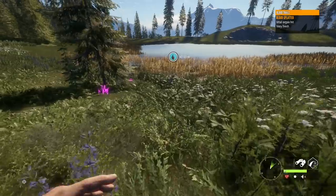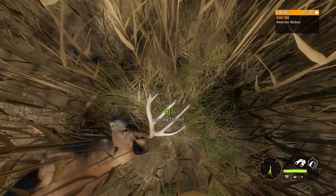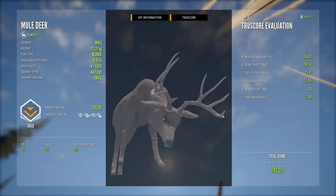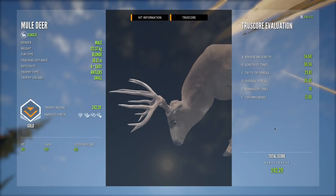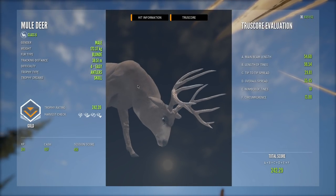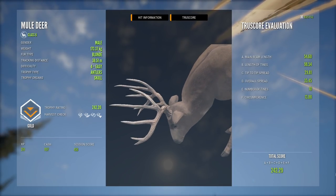Here we are with our first buck — I believe this is the second level 4 that we shot, so let's go ahead and get this guy picked up. It looks like it's going to be a pretty decent one. Yeah, that's really cool, I don't think I've killed this one before. That is an awesome rack — look at the split tines at the front, that is so cool. We have to taxidermize this guy because I actually don't think I've got this one yet. It honestly looks like a giant whitetail. What a beautiful mule deer.